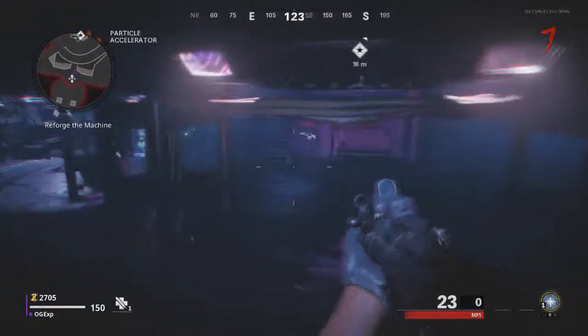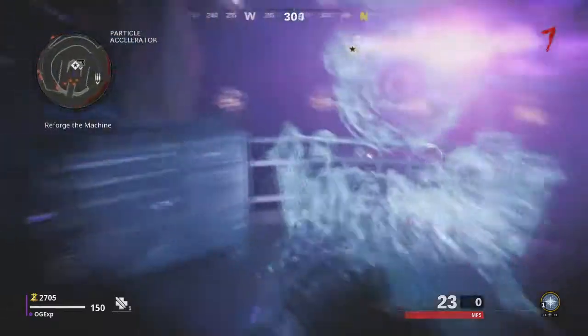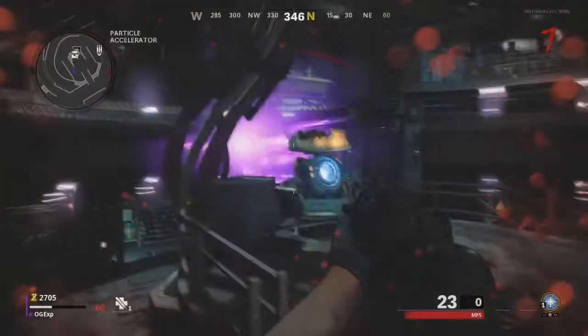Simply make your way back to the middle of the map where you first found that purple ball, and there will now be a ghosted Pack-a-Punch Machine. Hold down that interact button once again and that will in fact build the Pack-a-Punch Machine.